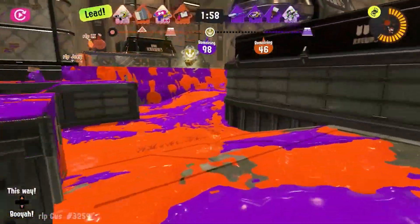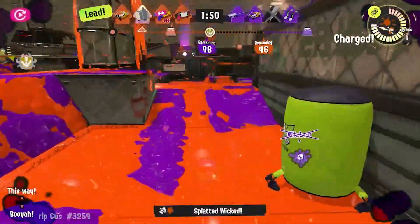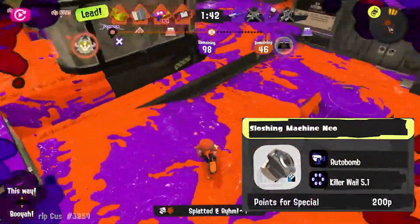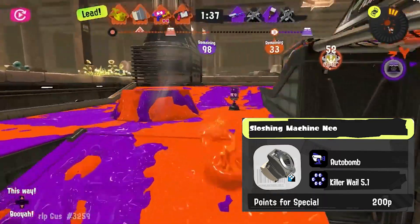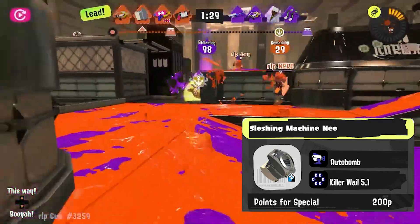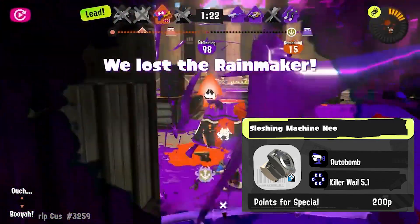Giving the Machine Booyah Bomb not only gave it the option to survive in dire situations, but to displace and threaten objectives. Even though this kit is really good, I'd still like to see alternative play styles for the two potential kits this weapon may receive. For the Slosher Machine Neo, I would like to see Autobomb and Killer Wail 5.1 — a throwback to the vanilla kit from Splatoon 2. The purpose of this kit is to give Machine an alternative play style that is more supportive in nature by tracking and identifying opponents, but still giving it combo possibilities with the main weapon and the special.